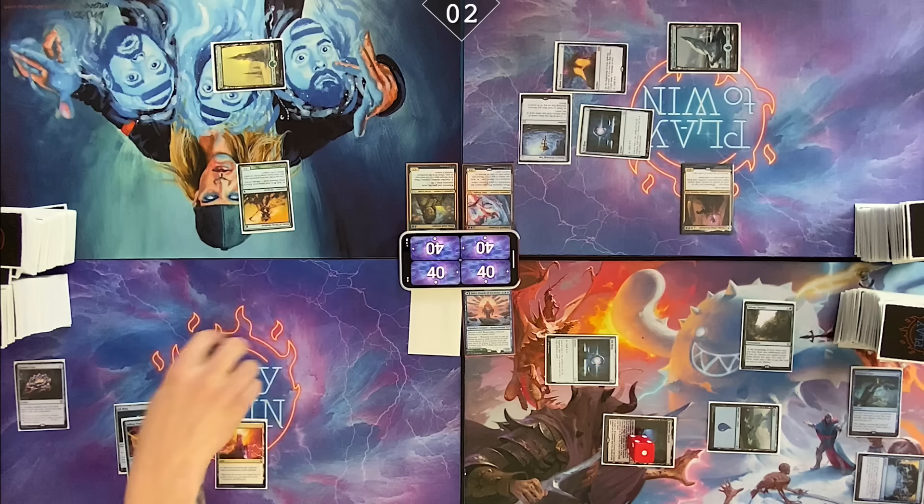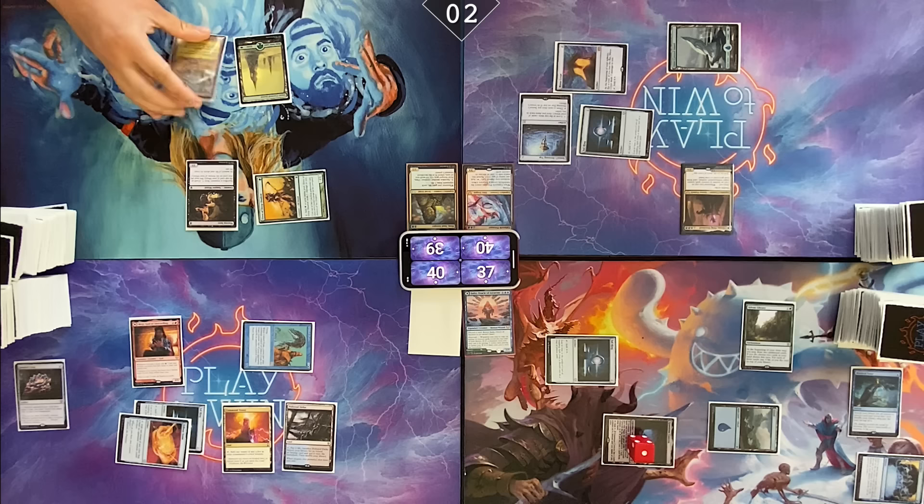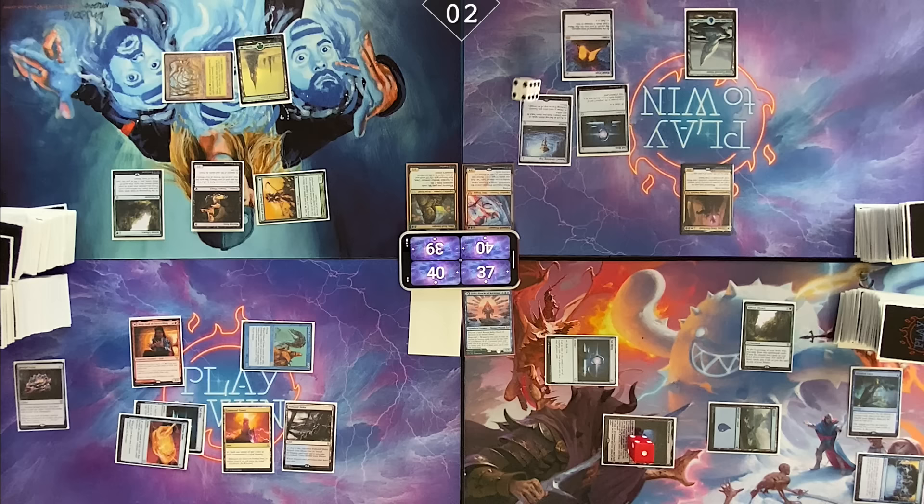Draw a card. I will attack Cameron for three. Cast Birgi, God of Storytelling, and a Polluted Delta. Pass turn. I'll draw. Pay one. Cast Viscera Seer. Play my land for the turn. Tap it. Play Sylvan Library. You guys like that card, huh? It's powerful. I will pass the turn.